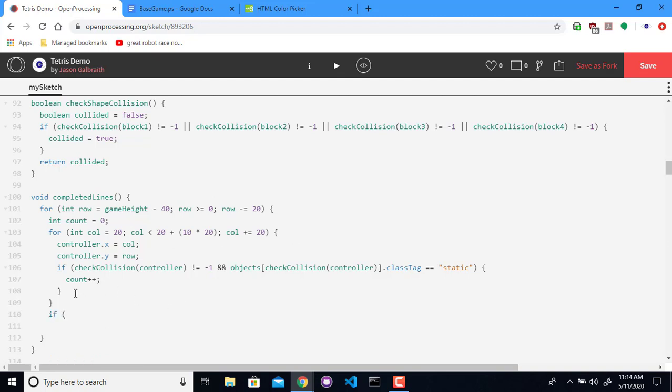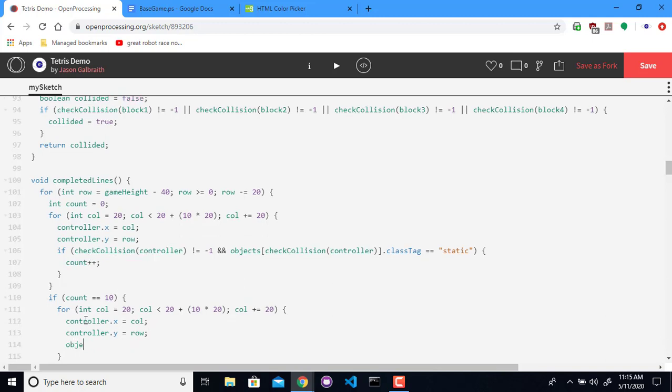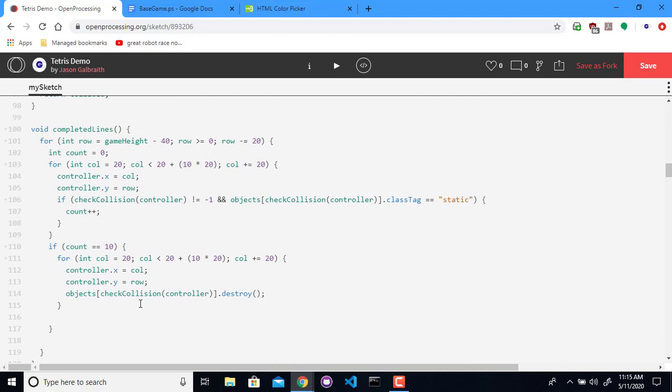Once we get done with this whole column for loop, if count is 10 — we completed the line. We need to walk through that same for loop again — I'm just going to copy this — and destroy each of these objects. So we're going to set the x again to the column, y position equal to the row, and then grab that object at the collision the controller just had and call dot destroy, which will remove it from the game. So that's great for destroying one thing. We've done a whole bunch of typing here, so let's check and see if this works.